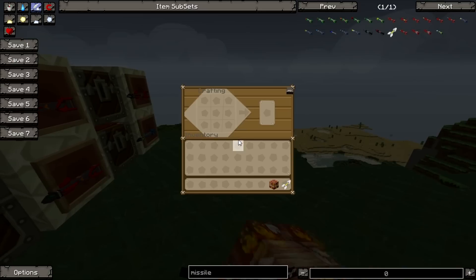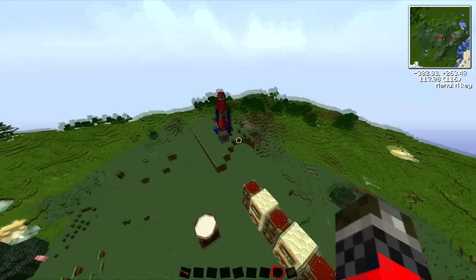Let's go build one: missile module and the fragmentation explosives. It gives you a fragmentation missile. Let's go see what one of these does.